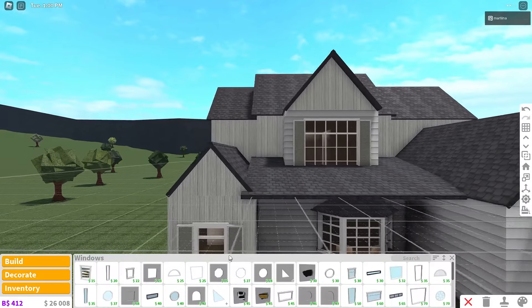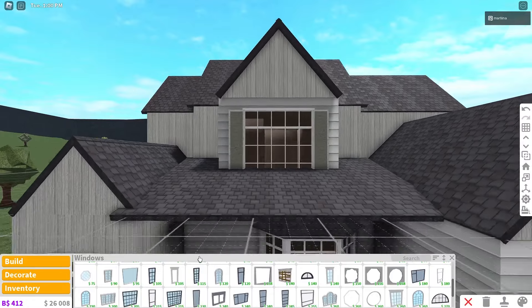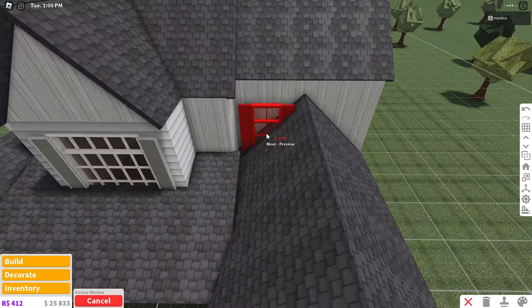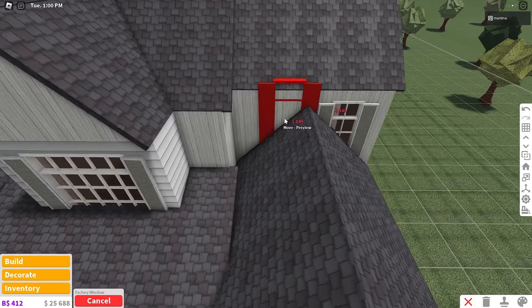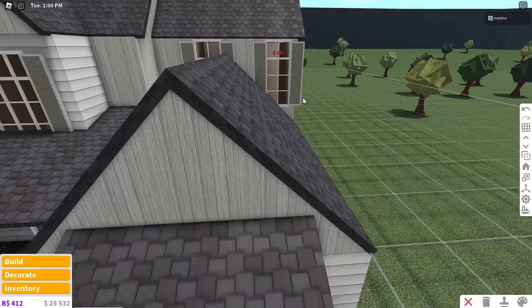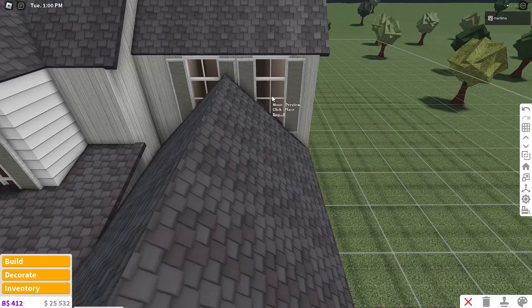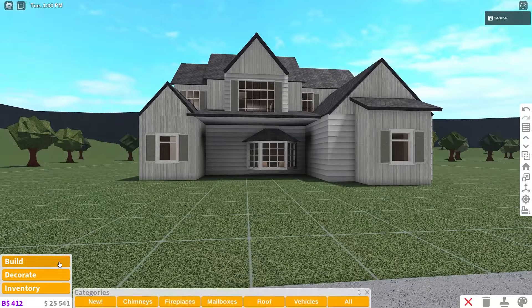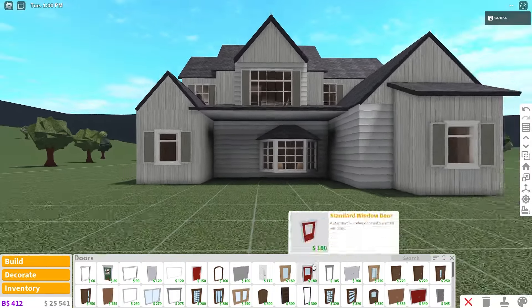On the side walls we're going to use the smaller factory windows, and you can give them shutters too for more detail — one on each side. It might be easier to place them from the interior since this wall is a bit annoying. I want to place two over here but it looks nice either way. Now we can place the doors — let's do the front door first, then the garage.